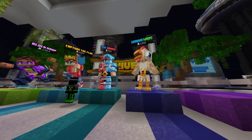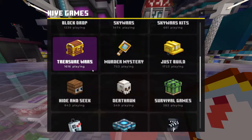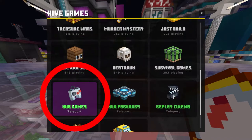So how do we get to these game modes? Go ahead, use your game selector and scroll all the way down. Click on this secret button I didn't even know existed.